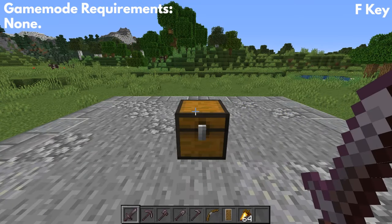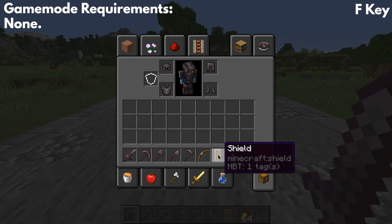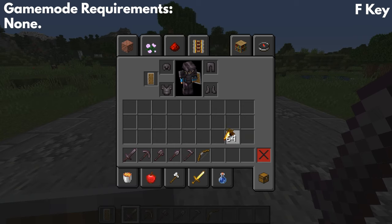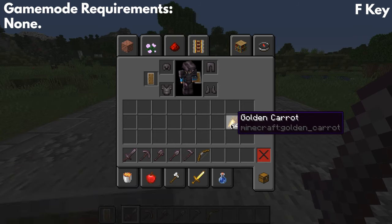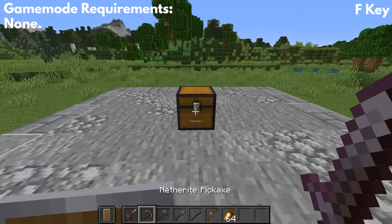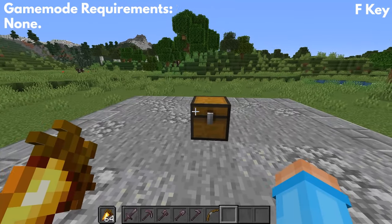The final honorable mention is the offhand shortcut. As of 1.16, you can take items and put them directly in your offhand by pressing the offhand key — for me that's F. I press F to put that in my offhand, and if I want to switch it out, I can just press F again. It's a super easy way to put stuff in your offhand. Before, you had to be in your hotbar to do it, but now you can do it from anywhere in the inventory.